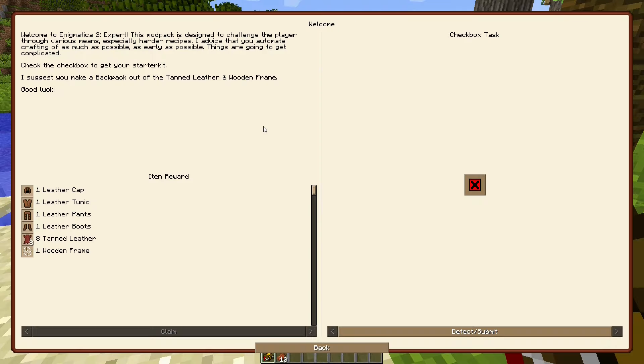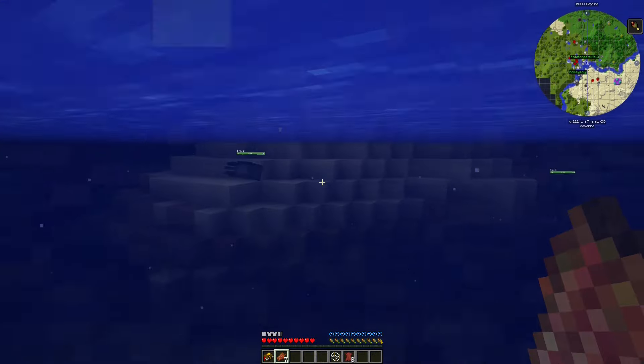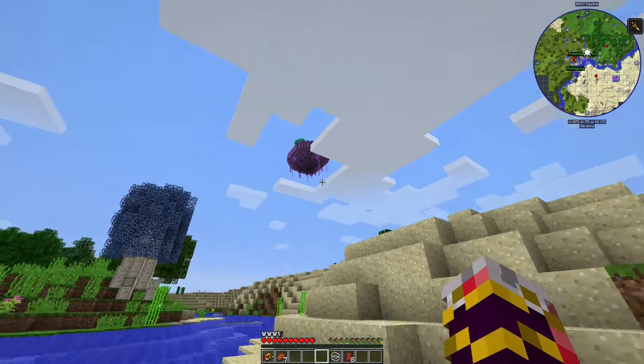Check the checkbox to get your starter kit — oh, and then you just claim it. Nice, that's how you claim stuff. I have a full set of armor, let's go. I'm going in the desert, what's the worst that could happen?